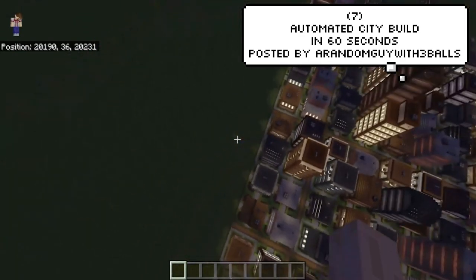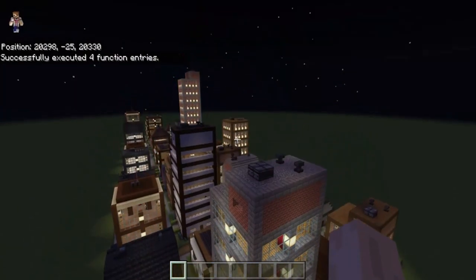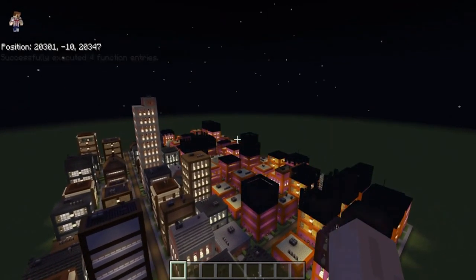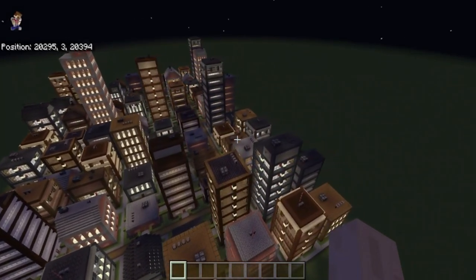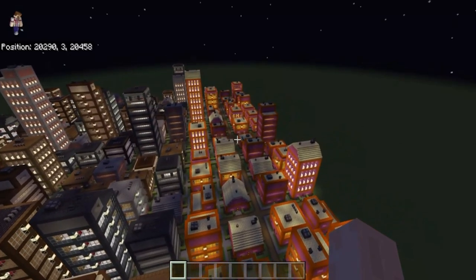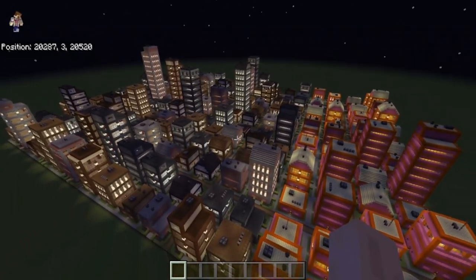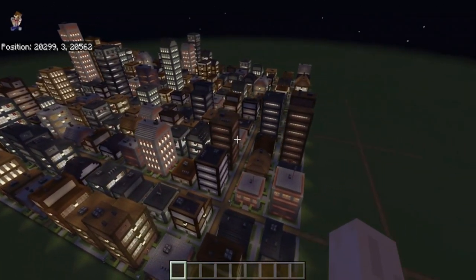A random guy — with the username sharing a little bit too much detail about himself — has made an automated city that can build itself in under 60 seconds. It's actually so fascinating to watch it build itself. All structures are randomly built to random heights and have a selection of four roof levels, six tiles, and five block palettes. POV: you live in City Skylines.